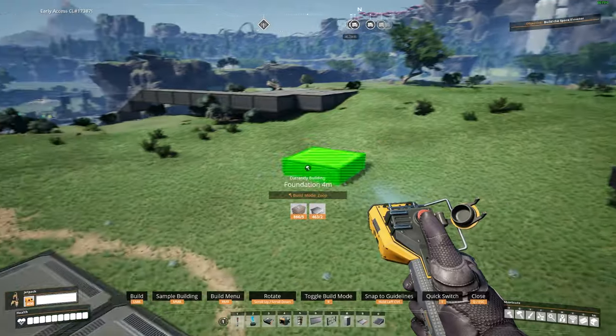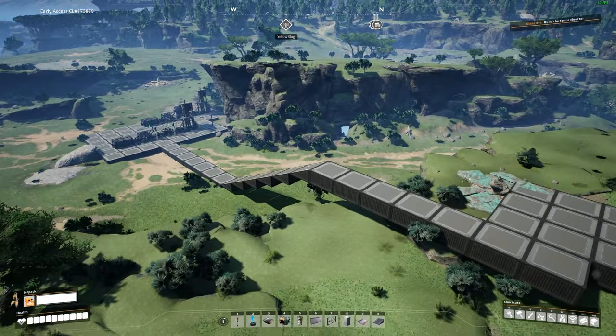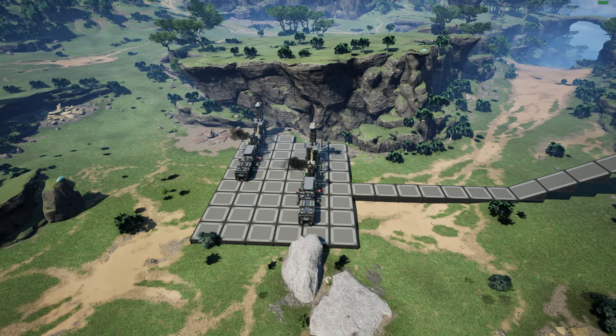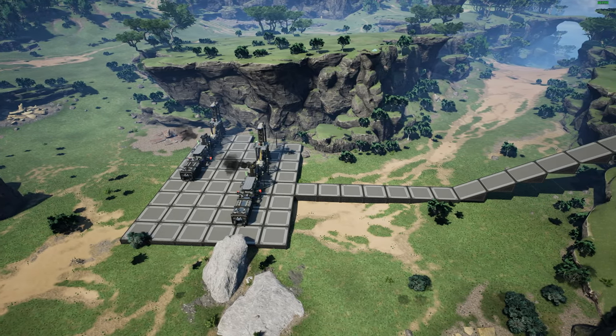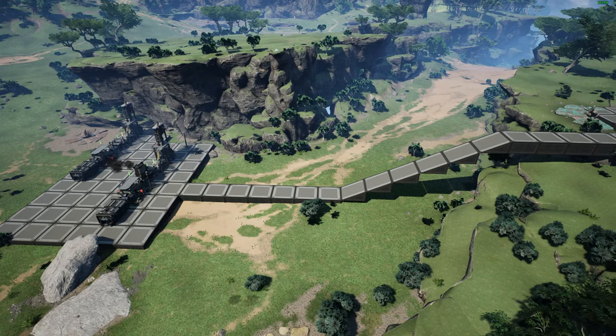So that's going to be higher up there where it's lower down here, and that's basically how the world grid actually works. There you have it — a quick little video on how the world grid works and how you could utilize it. It's simple and makes your life so much easier within Satisfactory.